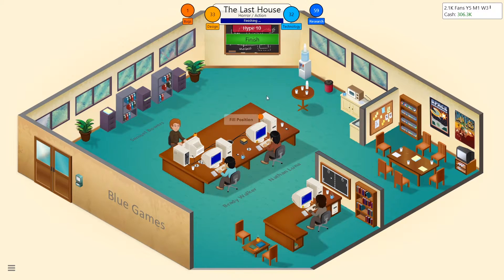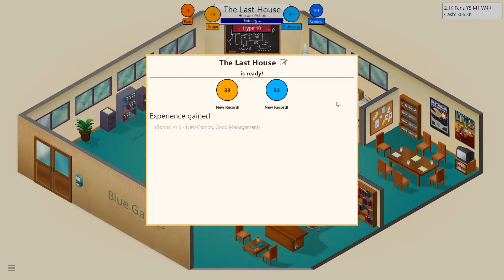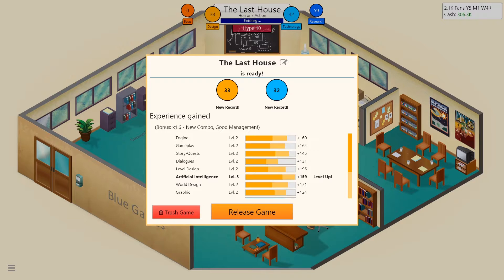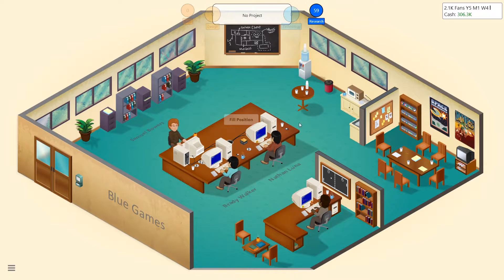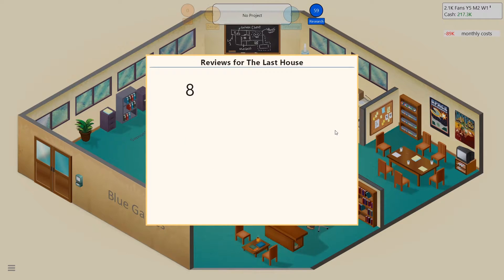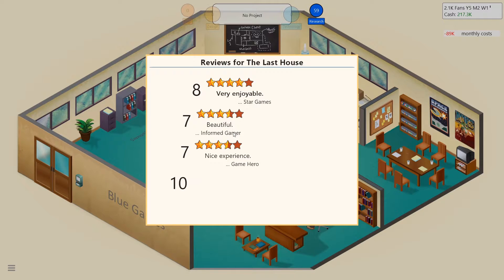Samuel is adding bugs to the game. Let's finish it up — new record, good management, perfect! We leveled up artificial intelligence, and good management means nobody got overwhelmed over 100% of their work. Release game! First reviews for The Last House came in: a 10, an 8, a 7, and a 9 — that's really good overall.